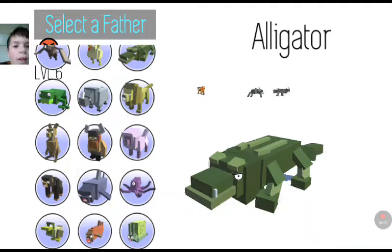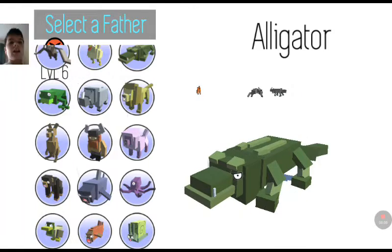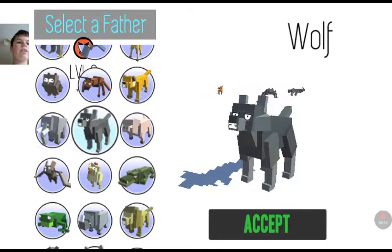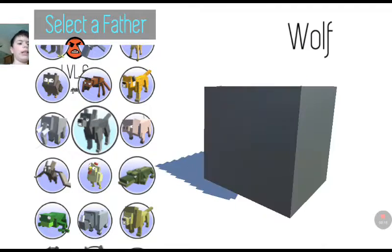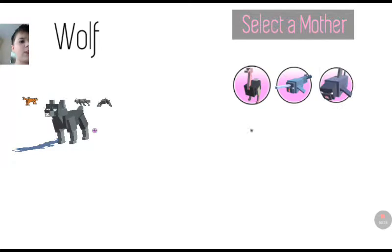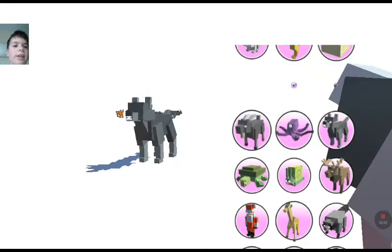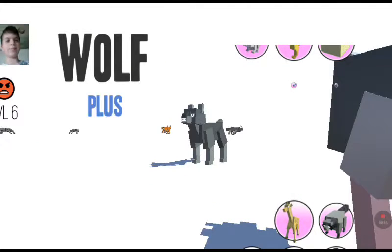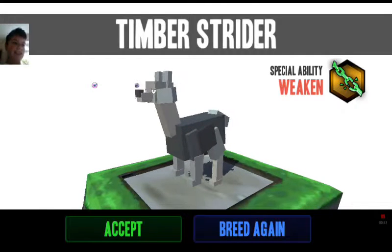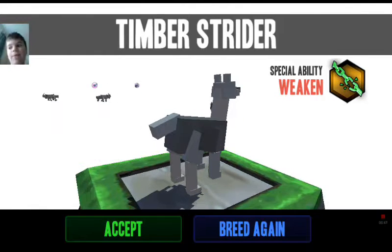Hey guys, welcome back to another video where today we are back playing Hybrid Animals. Last time all we did was use these to create different animals. I'll give you a demonstration — you just pick two different animals, say an ostrich and a wolf, hit accept, and it creates a hybrid like wolf plus ostrich equals that. Just stuff like that.